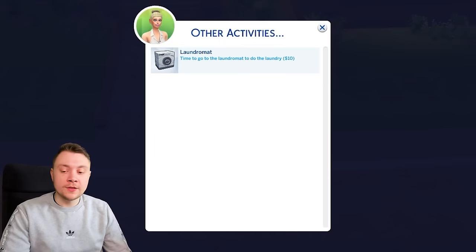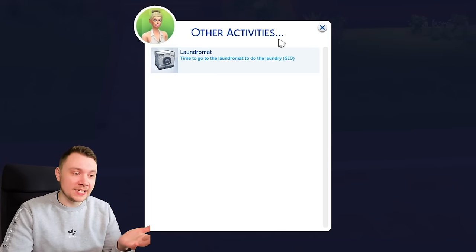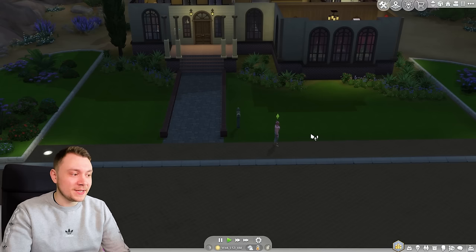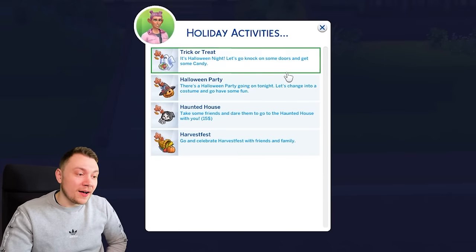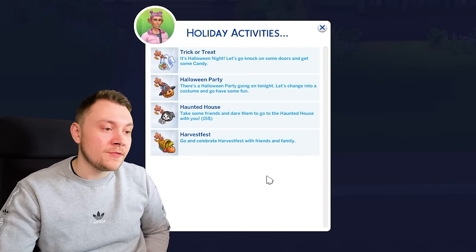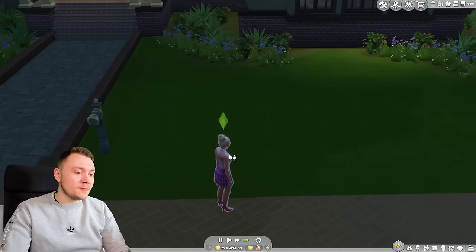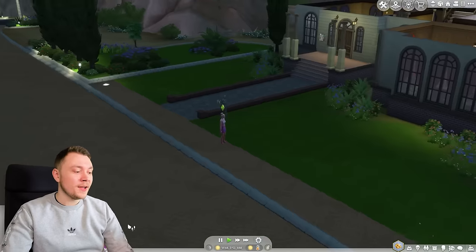Under other activities, we've got 'go to the laundromat.' If you've got Laundry Day installed, your clothes will actually be pristine as if you've done laundry at home — so instead of doing it at home, you can have your Sim go to the laundromat alone and it functions the same way. We also have holiday activities: trick or treat, Halloween party, go to a haunted house, Harvest Fest. If it's Halloween in-game and you have Seasons, you can click 'go trick or treating' and do it as a rabbit hole experience. Now Shanice is back from the laundromat with the pristine clothing moodlet buff.